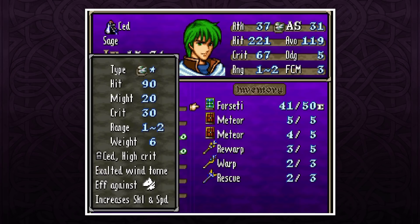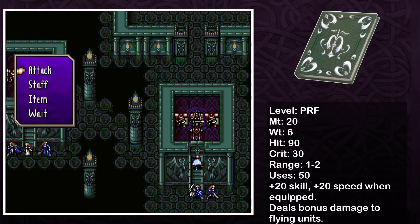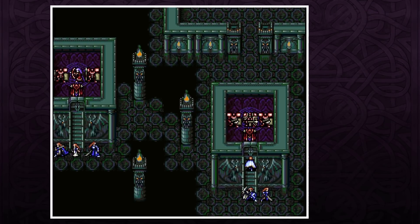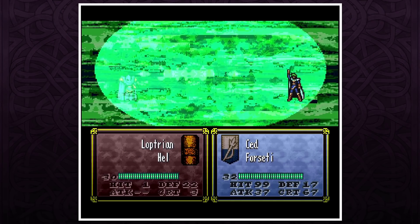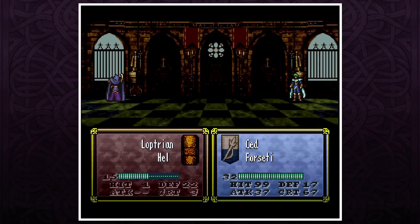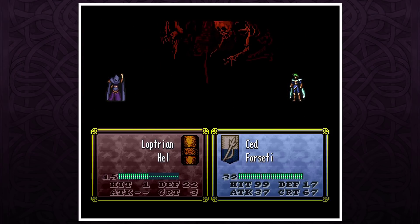FE5. Forseti. Forseti in FE5 is statistically the strongest weapon in the game: 20 might, 30 crit, and 50 uses. But what's more, it grants a passive plus 20 skill and speed. Seta himself is also kind of a Gotoh in that game, so basically he and Forseti are busted. Nothing in this game really comes close. He is so fast with effectively 36 speed that he's basically dodging everything, doubling everything, and dealing really good damage.